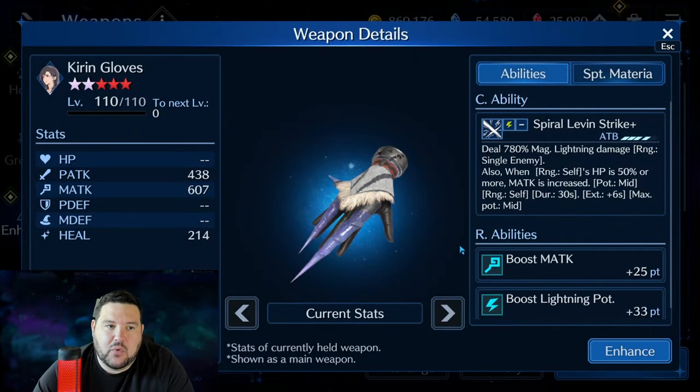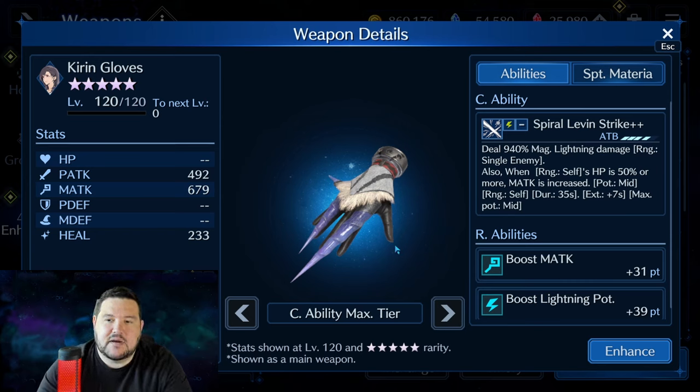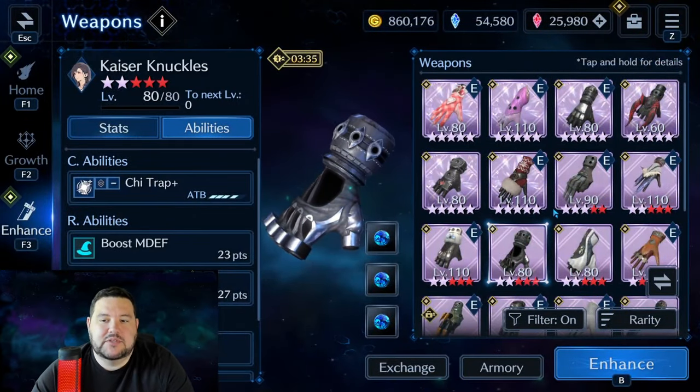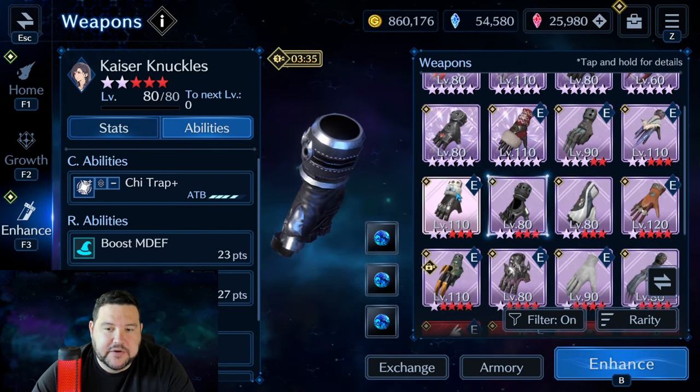The next one is more recent — this was the Monster Hunter collab. Kieran Gloves. I'm going to show most of these weapons at OB-10. 940% magic lightning damage — that was huge and it still is huge. That's a very high percentage damage for a C ability doing elemental damage. Also, when your HP is 50% or more, it increases your magic attack mid-potency to self. Very solid weapon. Not one that you'll be able to use a voucher on, but in the spirit of going through all the weapons, it is really good.